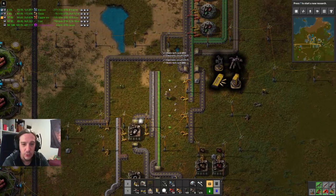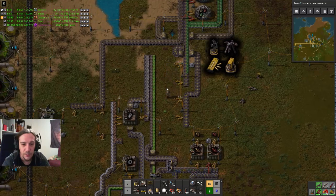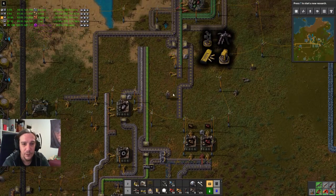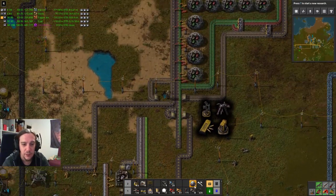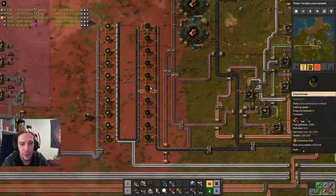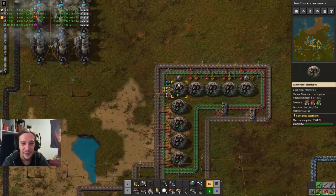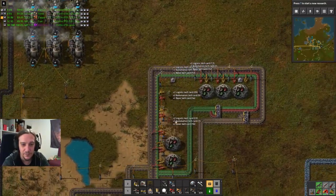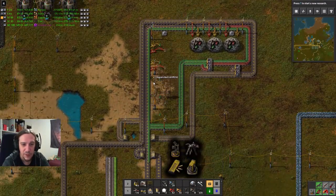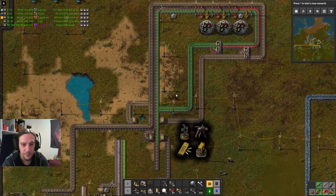Gonna pack up my things and go. Let's absorb a few of these things and disconnect this a little. I hope I didn't disconnect anything important right now. See them suffering any blackouts? Okay. Always get the inserters first — keep forgetting that.